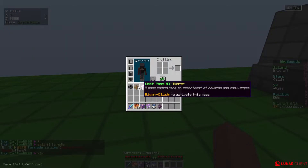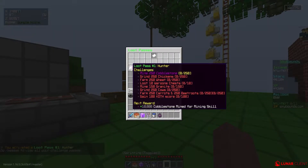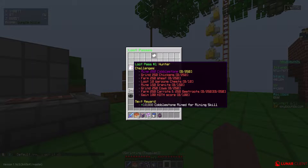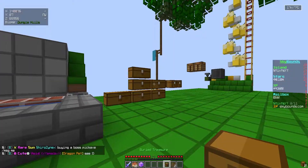That's actually pretty good. We're gonna go ahead and use this Loot Pass Hunter. I've never used it before so I want to see what this is. So I guess we have to complete this for a Hunter Loot Crate. We have to mine 250 cobblestone, kill 250 chickens, farm 250 wheat, loot 10 words on chest, mine 150 granite, grind 250 cows, farm 250 carrots and 250 beetroots, and gain a hundred cloth score. That's actually pretty everything in there is easy except the last one — I have no clue how I'm gonna do that.